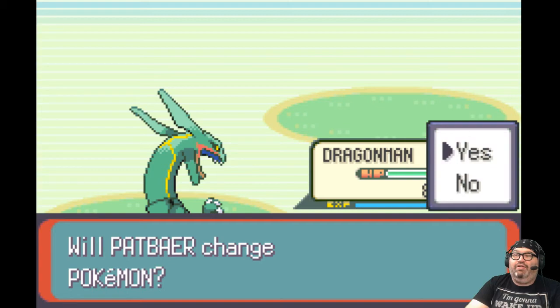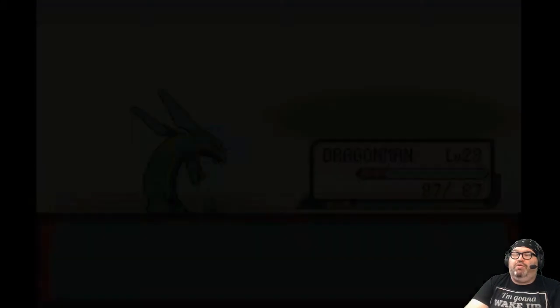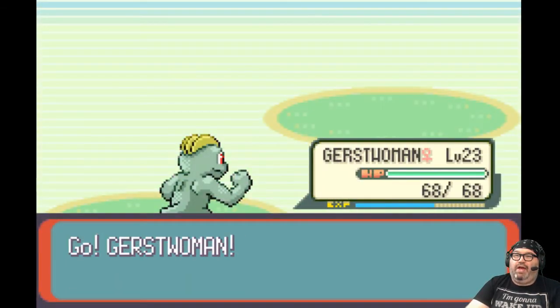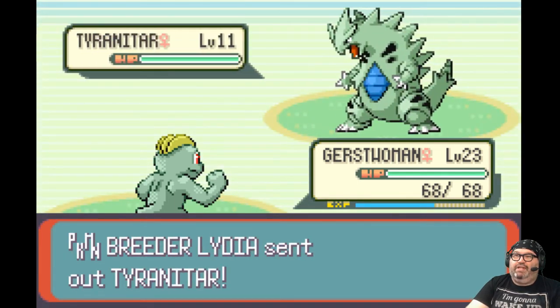Tyranitar — I love a good Tyranitar. Cursed Woman, why don't you go meet this Tyranitar and say hi? I'm going to punch this Tyranitar right in its face.